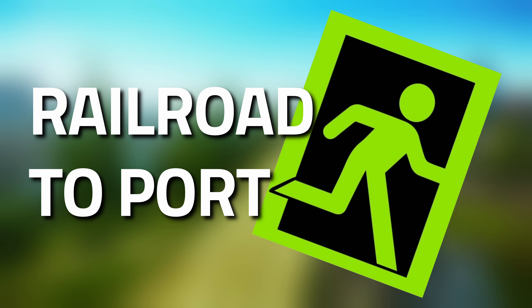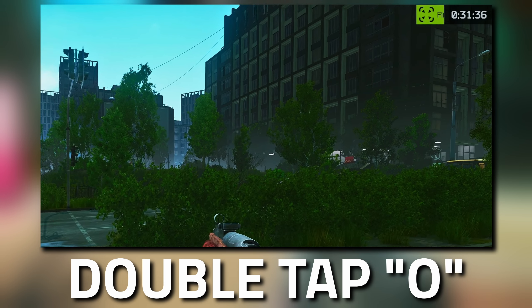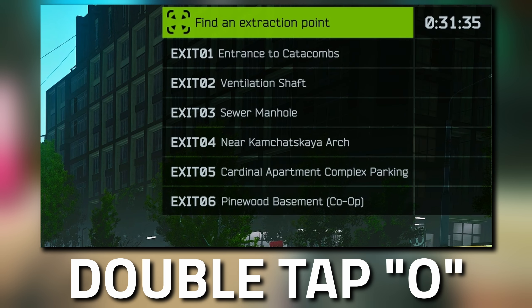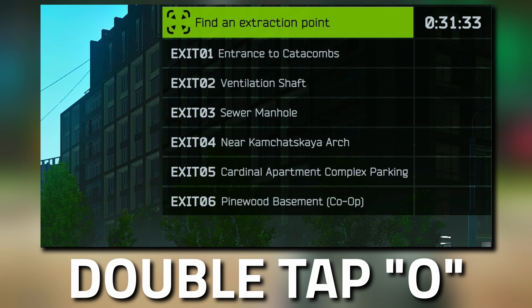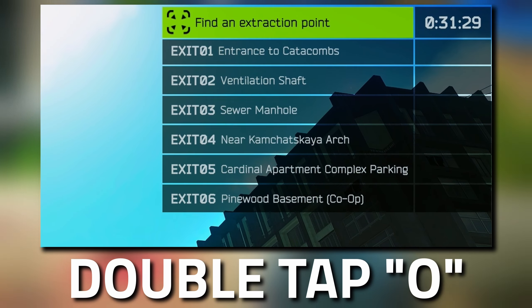Hey guys, welcome to an extract guide for Railways - the Port on Customs. If you've actually got this as an extract, what you need to do is double tap O on your keyboard, and then you can see a list pop out to check if it's one of your extracts.